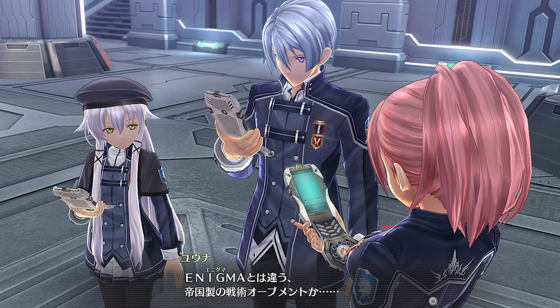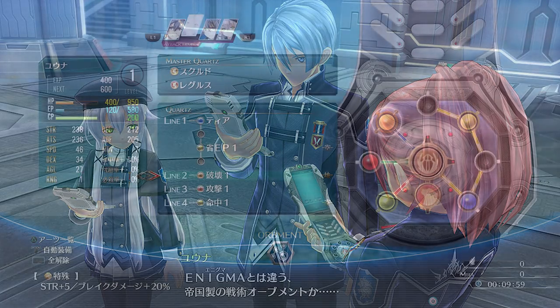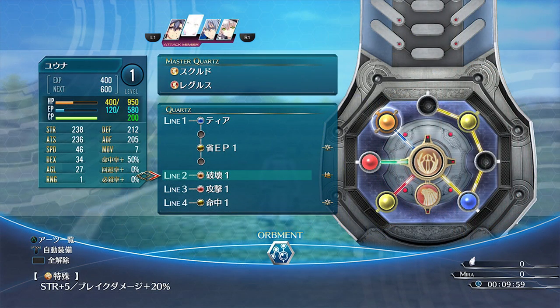Let's talk about how everything is going to work out. This is how the Orment section looks like in-game. As you guys can see on the right side, you have one of the Master Cores in the middle and the other one below it. I'm not sure if you're going to get the same effect — like, let's say both of them are maxed out — whether you're going to get both effects or only half the effect of the one below.